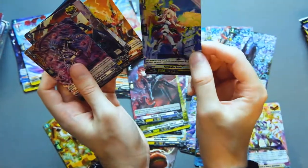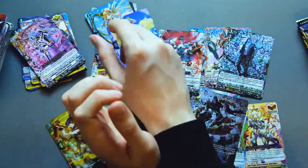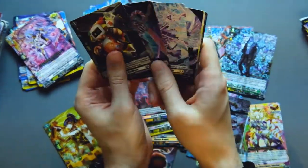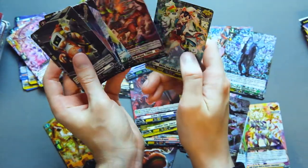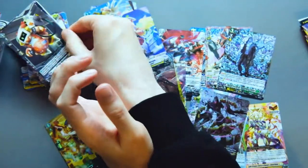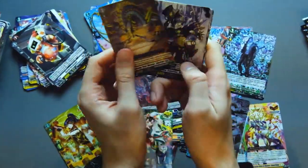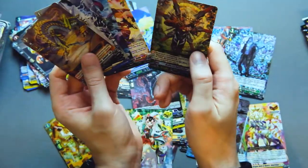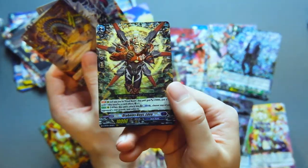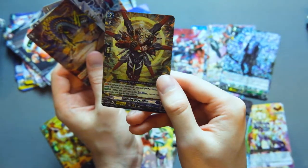Another Twin Buckler, Painkiller Angel as a double rare. Hollow Ketter Sanctuary trigger, and we have the Triceratops for Dragon Empire as well.